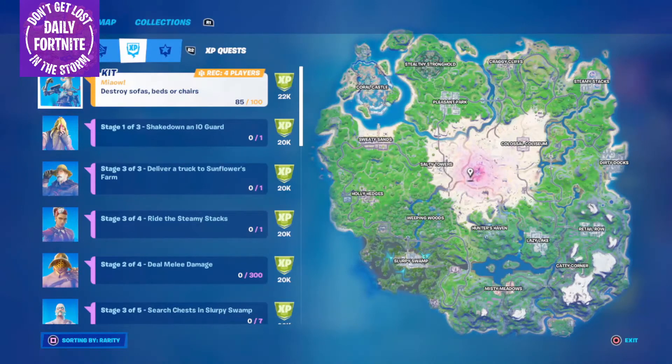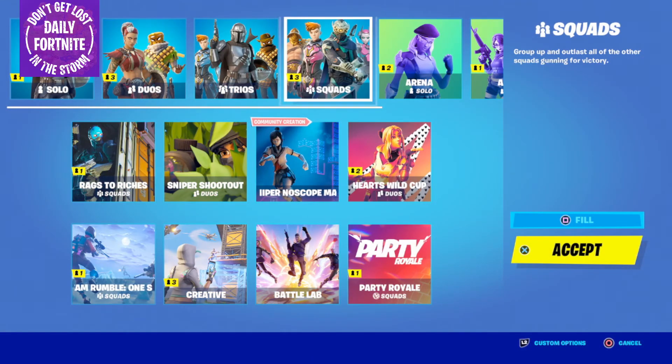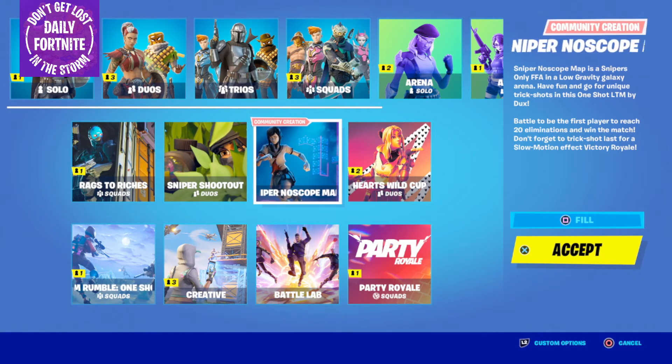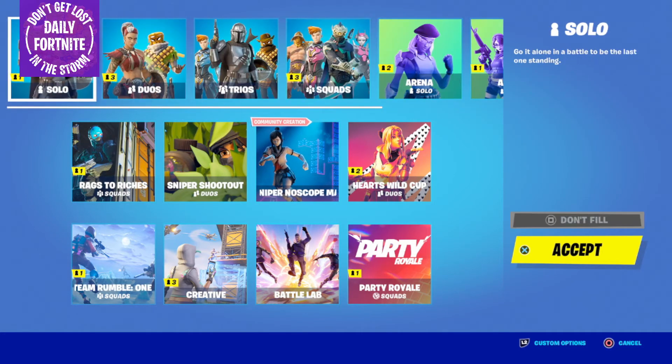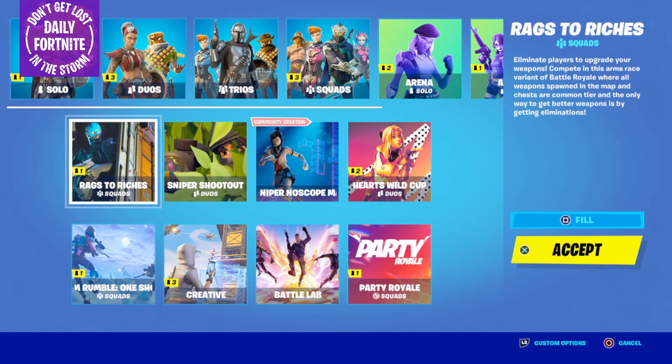Let's do a challenge tip. The next one we can get to is deal melee damage — that's easy. Just head into one of the Rumble LTMs. There are new LTMs today as well: Team Rumble one-shot, rags to riches squads, sniper shootout duos, and a sniper no-scope map for the community creation. Just head into the one-shot Rumble and you'll easily get some pickaxe melee damage done — 300 in total. Shouldn't be too hard.